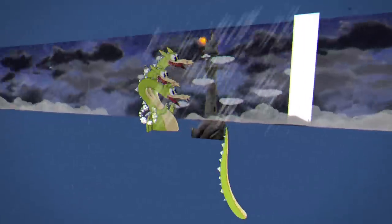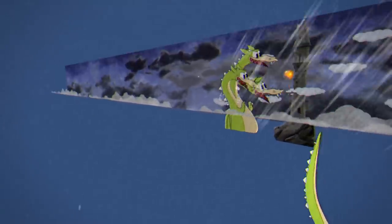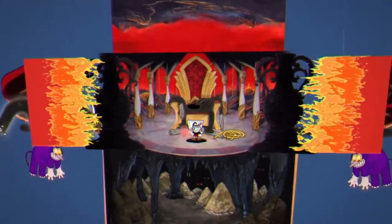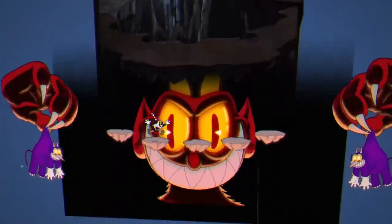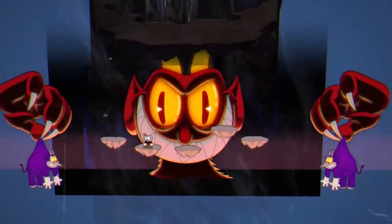There are a couple bosses where you do physically move through the world, but it's never very far. A good example of this is in the fight with the devil, where you drop down into the pit for the final phase of the fight. The pit exists for the full duration of the fight, but there are invisible walls preventing you from dropping down there until the time is right. Important elements are off-screen until they're needed, and scrolling elements are constantly generated ahead of the player to simulate movement.